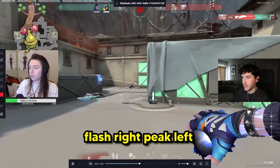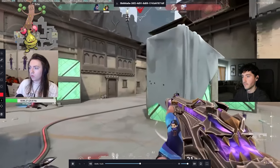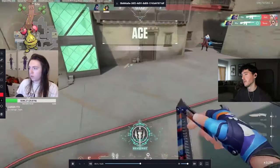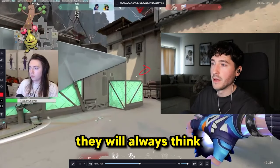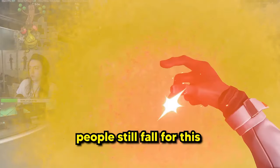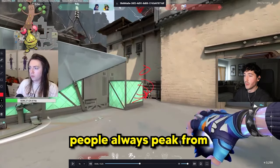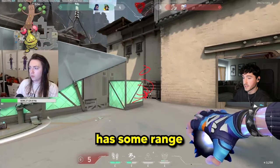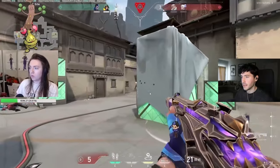Bolt CT — flash right, peek left. Flash right, peek left. Textbook. If you're flashing the right side over here, they will always think you're peeking with your flash going that way. Even in Radiant, people still fall for this. Phoenix flash, they peek here. Breach flash, they peek here. Every flash in the game — people always peek from the side the flash came from. But Yoru has some range to his flashes, so flashing to the right side and peeking the opposite end is so effective.